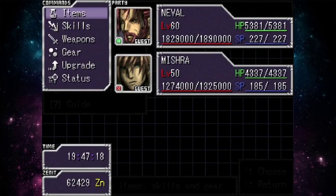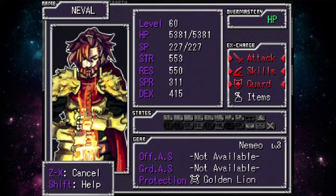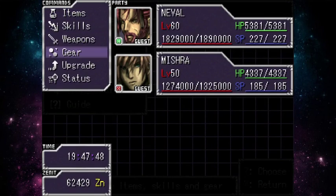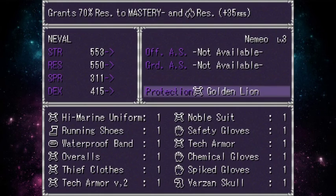We are now with this party with Neville and Mishra. If you paid close attention to the plot, Neville is actually Seth's father. He is level 60, and he charges with attack, skill, and guard — he's pretty buffed up. Then we have Mishra, who also charges exceed with attack, skill, and guard. I think they are the only two characters in the game that do so, which makes them pretty powerful. Mishra is level 50. And Neville has this Golden Lion — pretty nice.